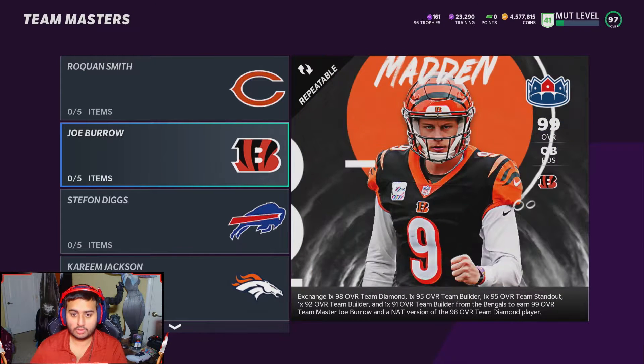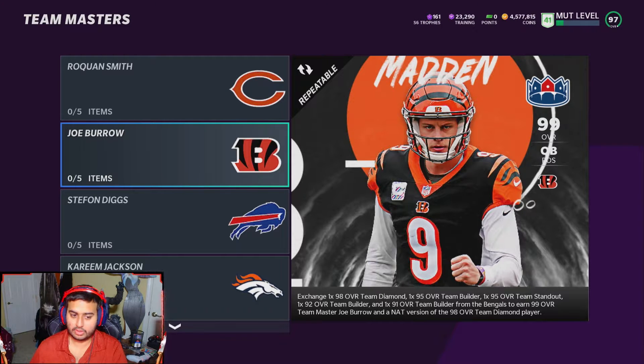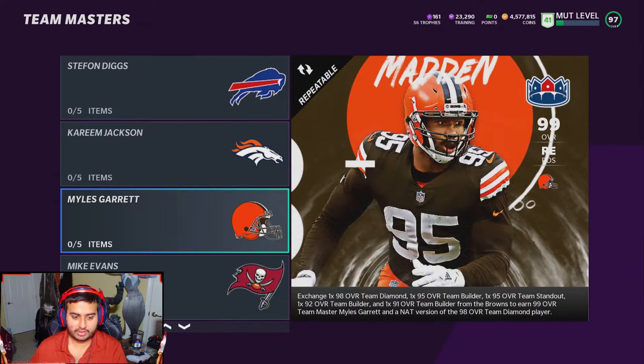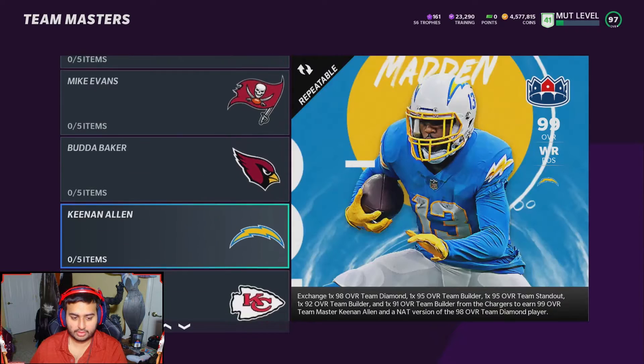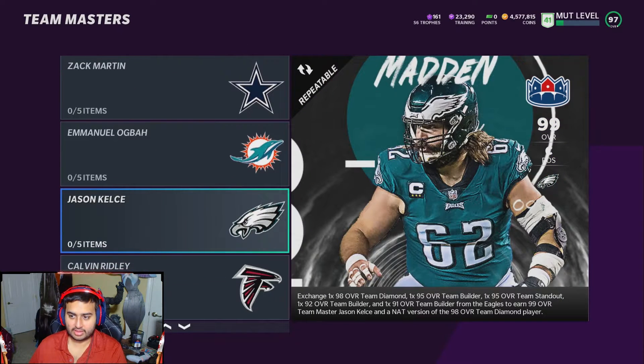We got Rocon Smith from the Bears, Joe Burrow from the Bengals — and if you've seen the gameplay this week and want to see other gameplays from any of these 99 overall players, do let us know. Stefan Diggs for the Bills, Kareem Jackson for the Broncos, Miles Garrett for the Browns, Mike Evans for the Buccaneers, Budda Baker for the Cardinals, Keenan Allen for the Chargers. I don't know why Kyler Murray isn't the Cardinals team master — unless they're saving Kyler for a draft promo. Patrick Mahomes, DeForest Buckner for the Colts, Zach Martin for the Cowboys.